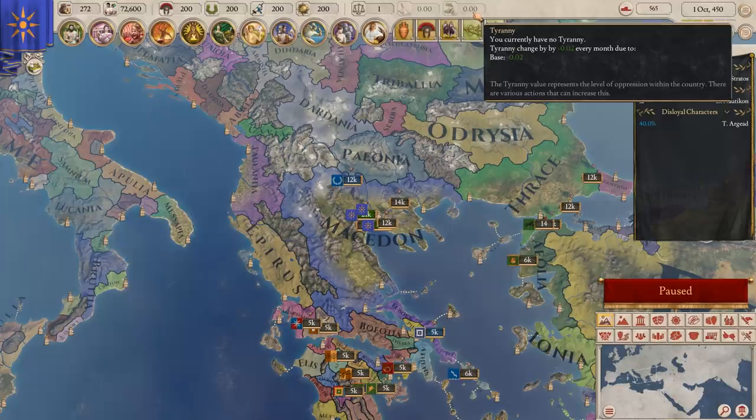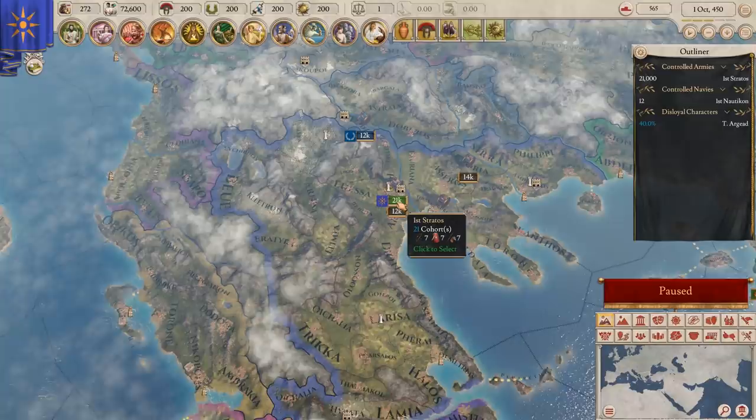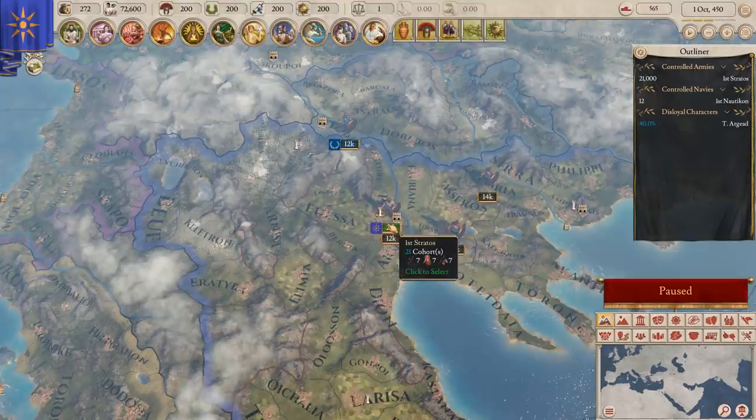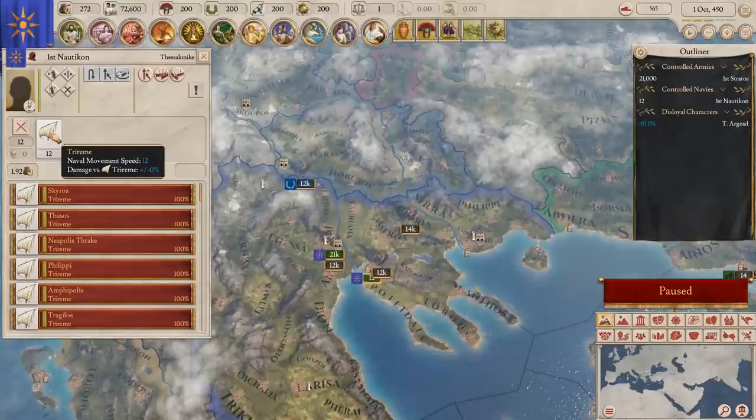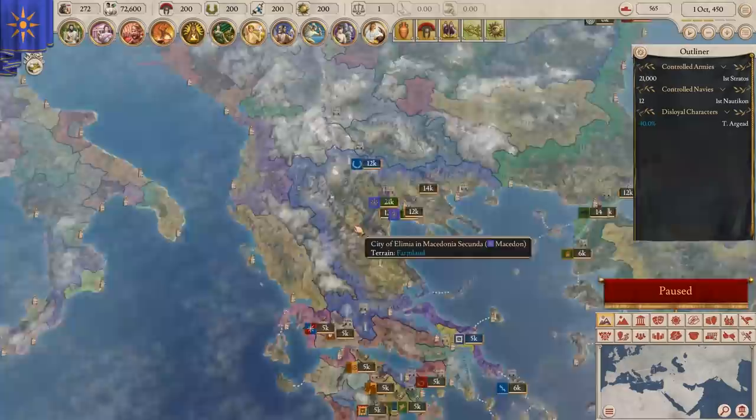Having a quick look at a lower level, we've got an army over here which has 7 archers, 7 heavy infantry, and 7 light cavalry. And we've got a fleet of 12 triremes — I'm not sure exactly how it's pronounced, but we have them.